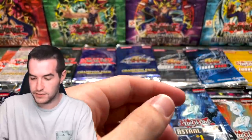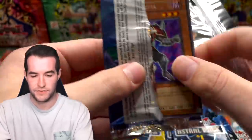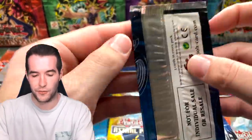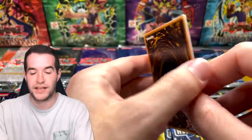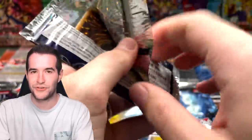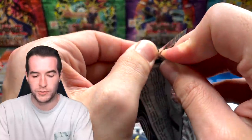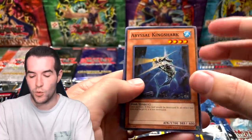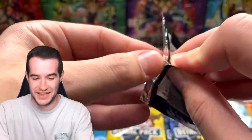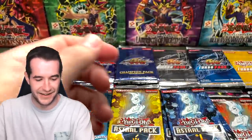Champion Pack Eight: Necro Gardener again — at least the fifth time. Another Turbo Pack Three — the one that gave us Dark Grector. No ultimate rare yet though. Kaius! Yes, we want that — and a super Deep Sea Diva. Turbo Pack Five: Puppet Plant. The fives gave us one ultimate rare which is pretty good. Rescue Cat is in Turbo Three — we got the Celfon from Five, but we really wanted Rescue Cat.